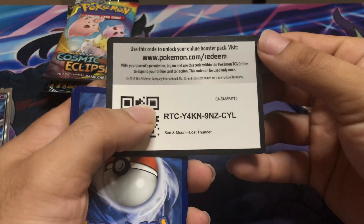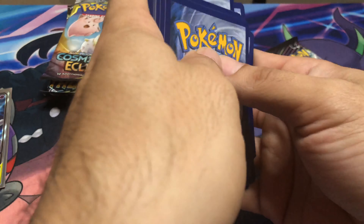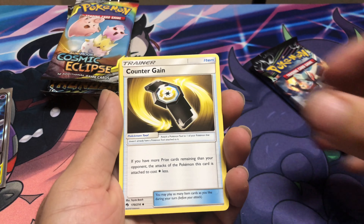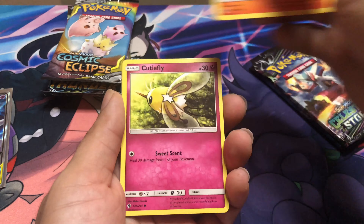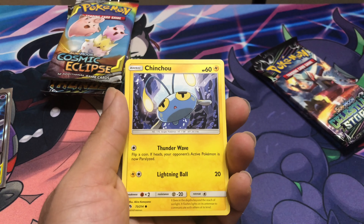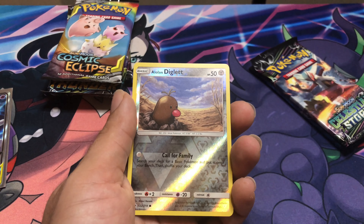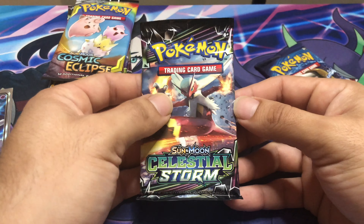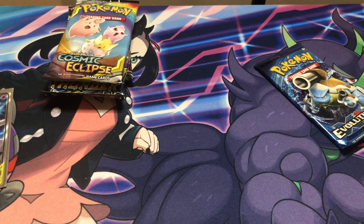I believe there's gonna be a Strange set booster box opening at some point too — the only reason I haven't done it yet is because I didn't want to, but then I changed my mind. Also, I've been having issues with the Ultra Sword and Shield Ultra Premium Collection — I don't know if that's gonna happen anymore. It was late, then it was coming, then it wasn't. I sent an email and I won't know until later this week, but right now a refund seems more likely. I was really looking forward to that box.